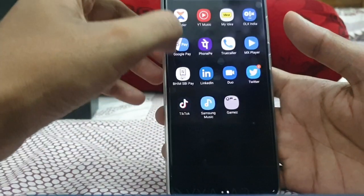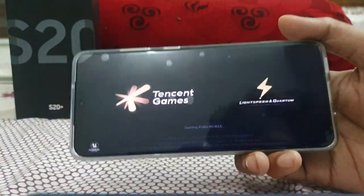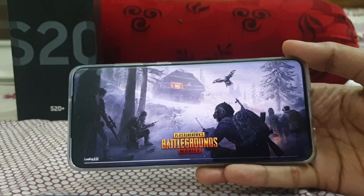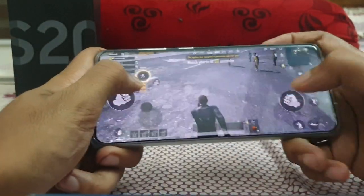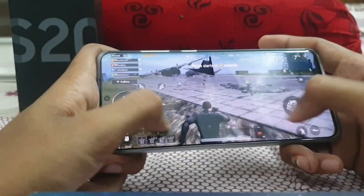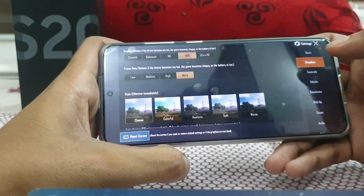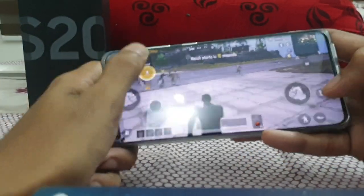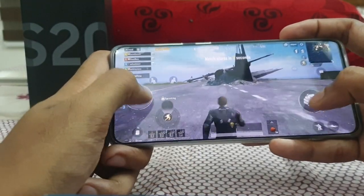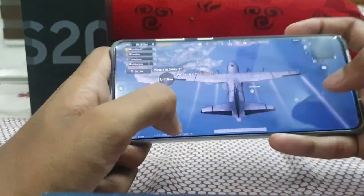Now let's move to our favorite PUBG. I've done a detailed review of PUBG before, but this is a simple one just to check heating issues. We've played Asphalt 9, and now we're about to play PUBG Mobile. The graphics are on Ultra and HDR — maximum settings. You can see the grass details and shadow details in PUBG at maximum settings.